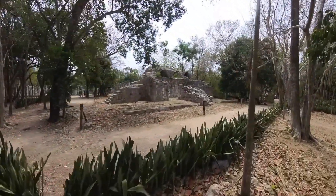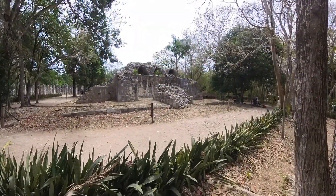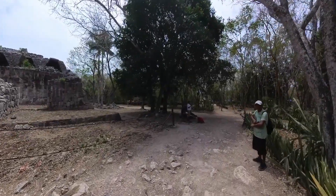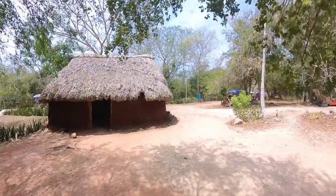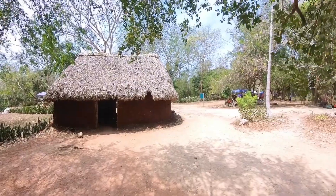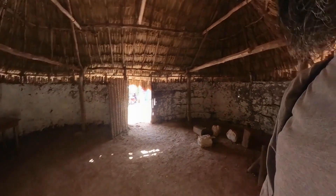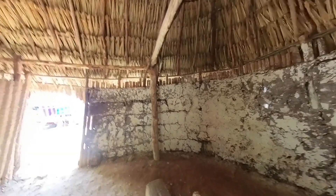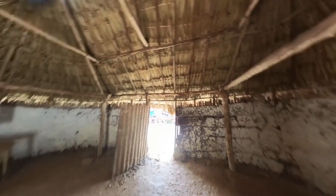Look at this — over there it looks nice. The entrance is like a triangle. I think this is a representation of one of their houses, how they used to live. Let's walk in there — this is how they used to live. And this is the house.